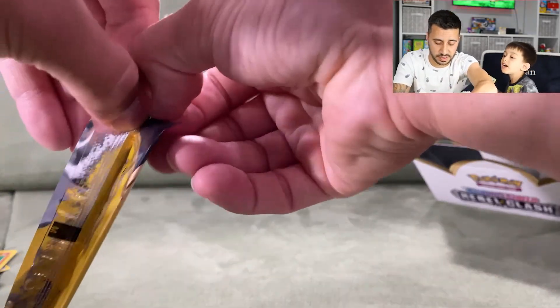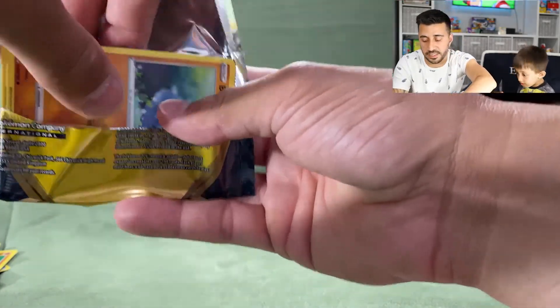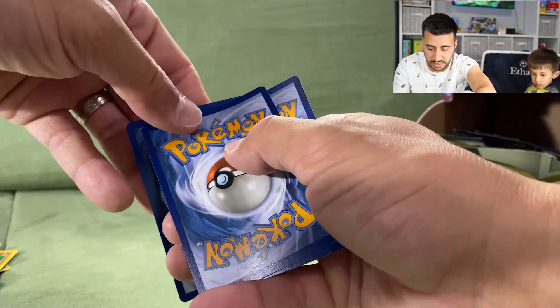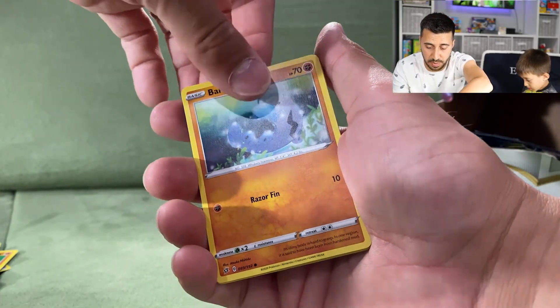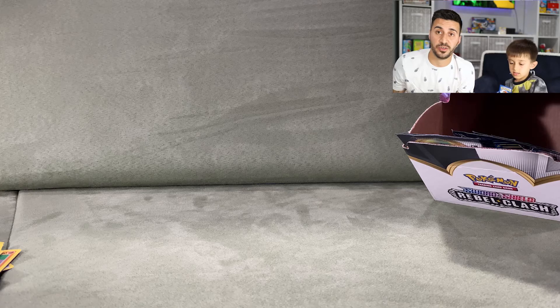This is going to be a long episode — 30 packs is a lot. Next pack: a Barboach, a Durant, and a Skwovet. Still not getting anything of real value.